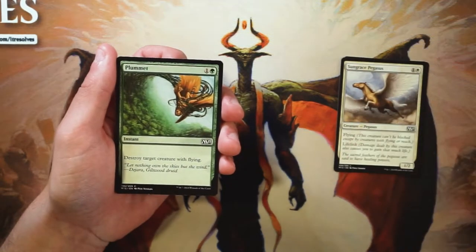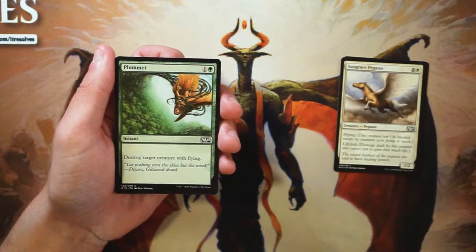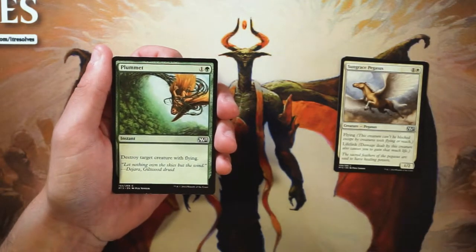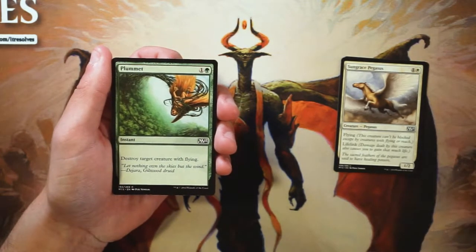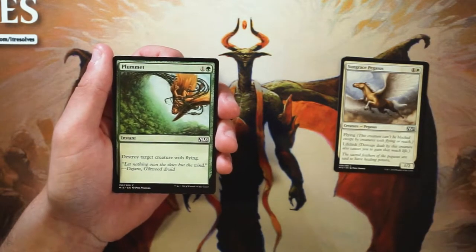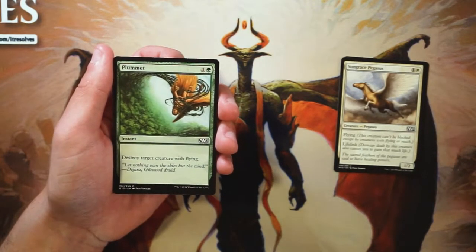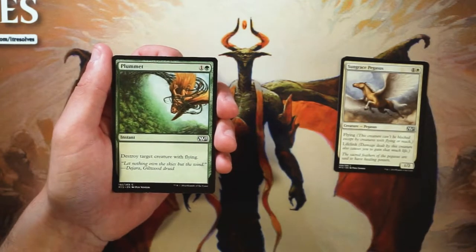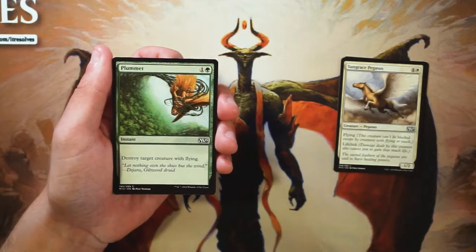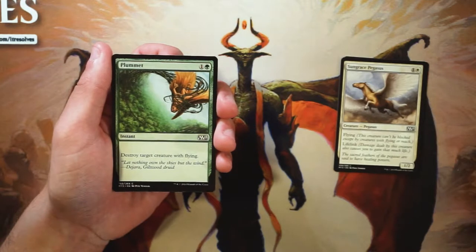Plummet is an instant for one and a green — very simply, it destroys target creature with flying. I absolutely love Plummet. I've found that this is just an absolute blowout for two mana in green — it's a kill spell, which is pretty rare. Obviously the creature does have to have flying, so generally this becomes a sideboard card, but in a core set where flying is kind of at a premium, it's probably not wrong to main deck one of these.